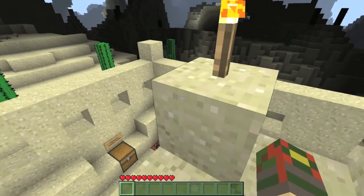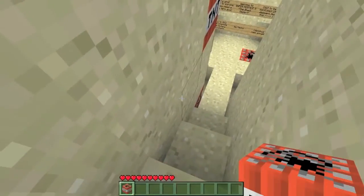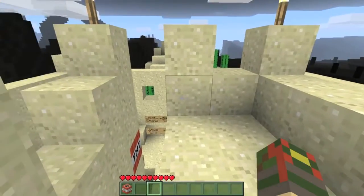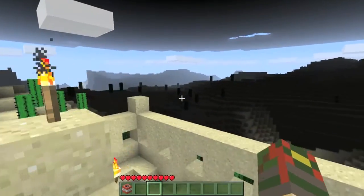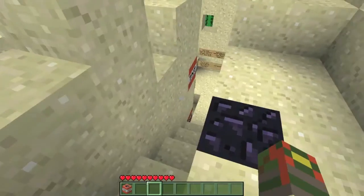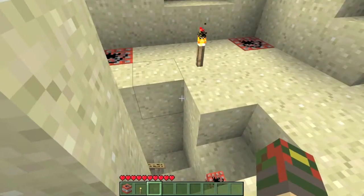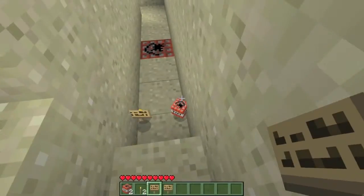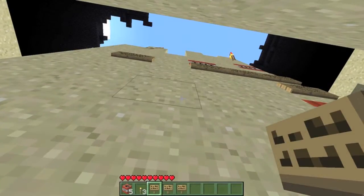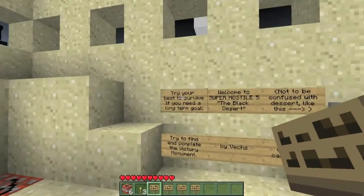It was about a year ago when 1.7.3 came out, and it basically uses the health system where you have no hunger. The health system is like the Ultra Hardcore mod — you do not get hearts back unless you eat. So food instantly heals hearts instead of hunger. If you run out of food, you'll have to treat it like Ultra Hardcore.